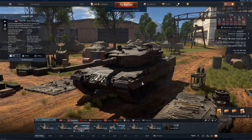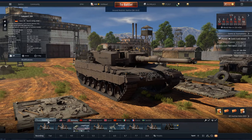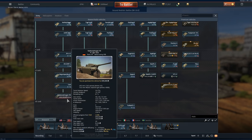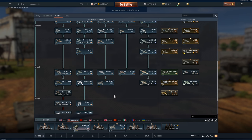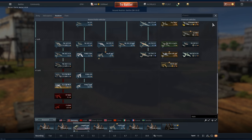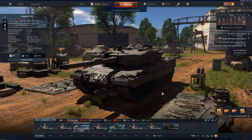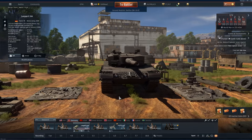So there we have it - the Leo 2A4. The good news about the 2A4 is it's got some wonderful backups: the KPZ-70, Leo 2K, Rad Kampfwagen - there's a whole host of things you can bring out here, as well as CAS. The G91 is there as well, and we've also got the MiG-19. There's a whole bunch of stuff that can just make this lineup super fun and super German efficient. Anyway, hope you guys enjoyed this video - much love, bye bye.